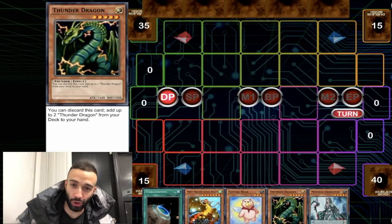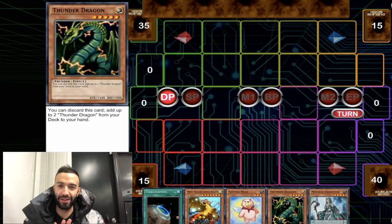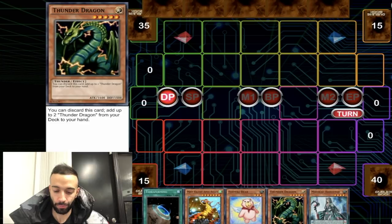Thunder Dragon Pendulum Fuffles — all three combined. The madman's back at work. Five negates, easy. You're going to see this hand right here. Plain and simple, look at our hand — we only have one pendulum in scale.